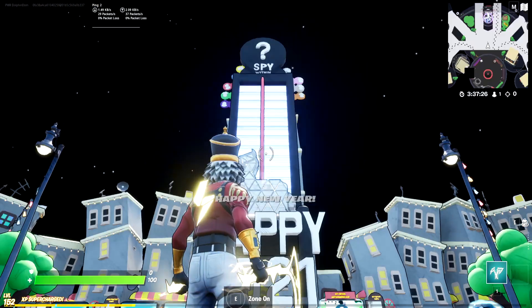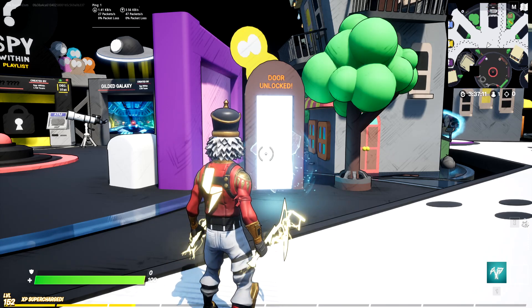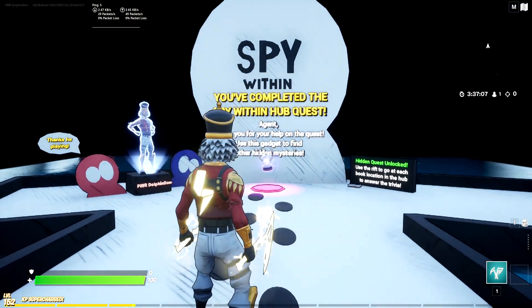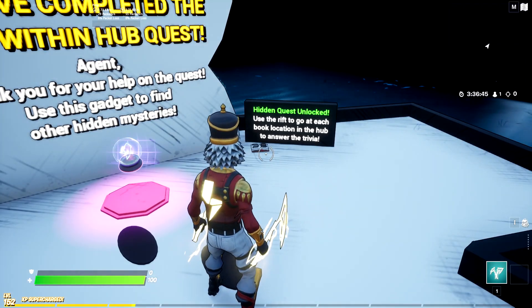Once you get all five completed, you'll be met with a cool little llama drop ball event to celebrate the new year. After that cool little event, there will be a door located right behind where you spawned in that will have opened. Walk into it and you'll be met with a completion message — but don't leave yet because we have unlocked a hidden quest.